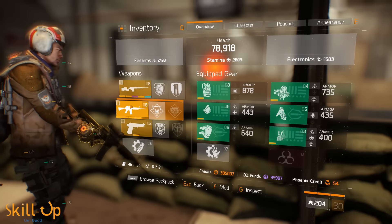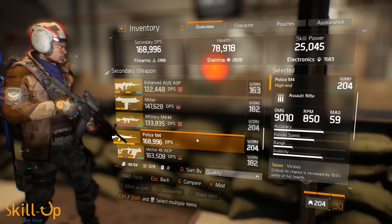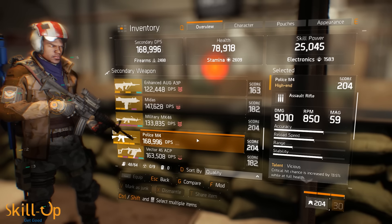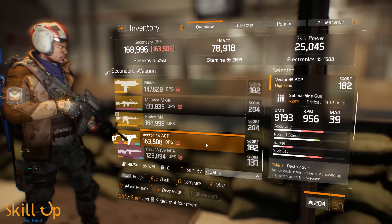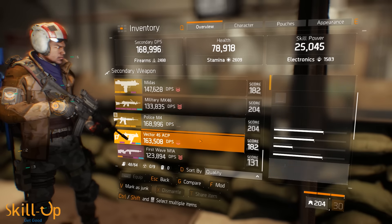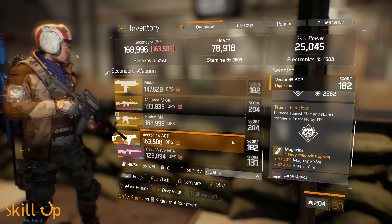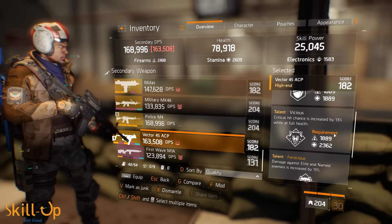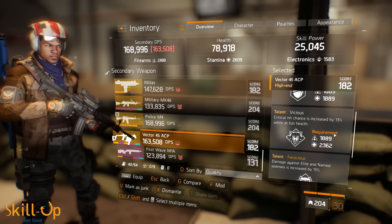Overall, do I recommend this weapon? It's okay - if you have tons of phoenix credits and your current weapon is significantly lower gear score, I'd look at it. But for example, my Vector has 163k DPS compared to this M4's 168k, and it has Destructive, Vicious with 13% crit, and Ferocious already baked in. There's no way I'd use this M4 over that Vector - it's simply way better even at lower gear score. Don't assume a higher gear score weapon is inherently better, because very often that's not the case.